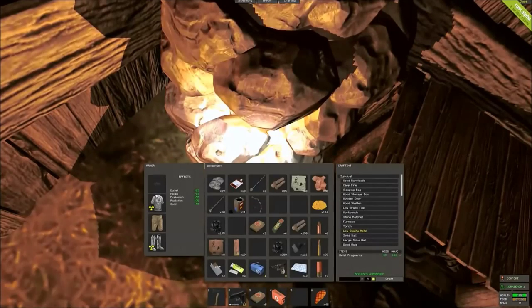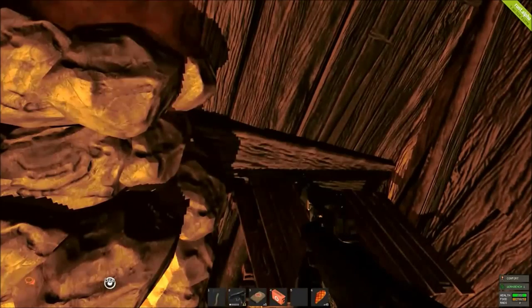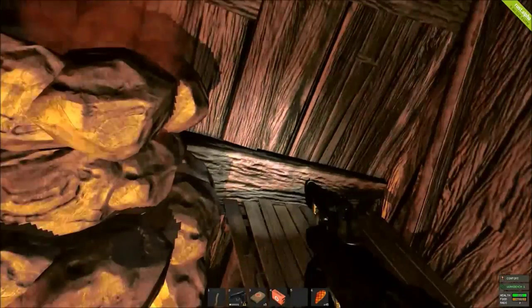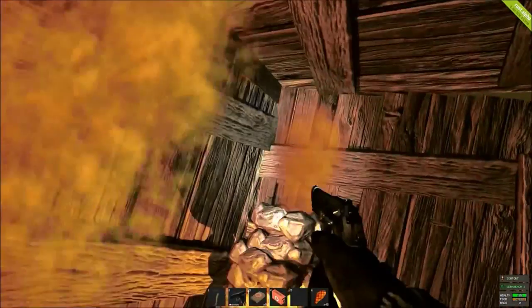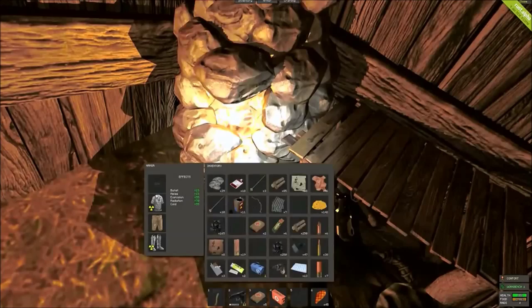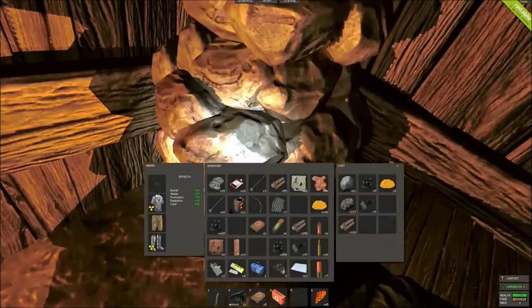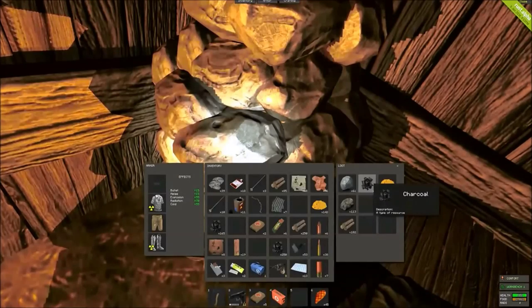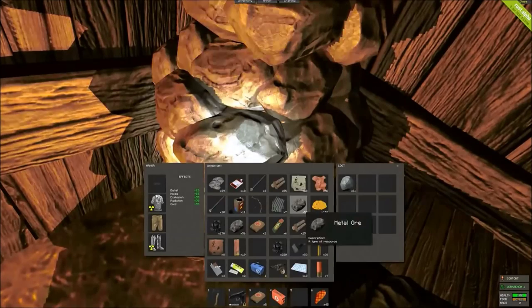Where's the low quality metal? Typical, it's okay, I've got some cooking. I'm not a big fan of the flashlight on this, because although it does light up the enemy, it also lights you up — the enemy can see you from miles away. Just be aware of that. Need one more metal. This is labour intensive, isn't it? Okay, that'll speed things up a little bit.